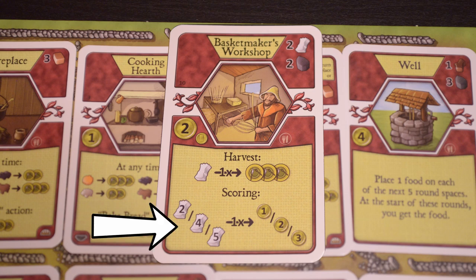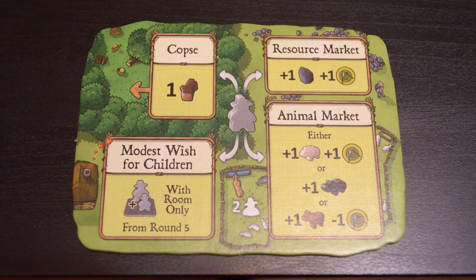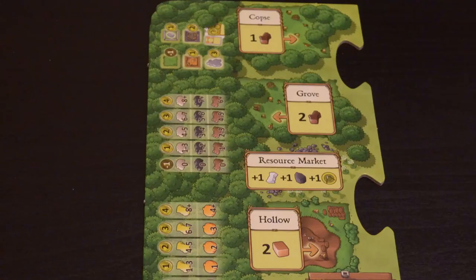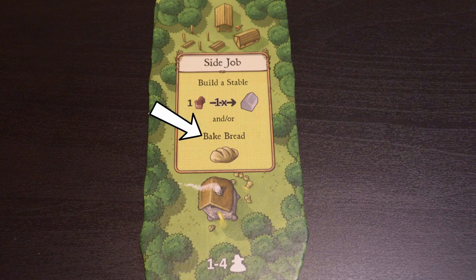The optional extensions provide extra action spaces. On the two-player extension it adds the crops — a one-wood accumulation space; the modest wish for children, same as the basic wish for children but without playing a minor improvement, available only starting in round five; the resource market, giving one stone and one food; and the animal market, which gives you a sheep and a food, a wild boar, or lets you buy a cow for one food. If a player takes any of these animal market actions, the other three are no longer available for the rest of the round. The three- and four-player variant is the same but removes the crops and resource market. The other optional extension is the side job, which lets you build one stable for one wood, and/or take the bake bread action.